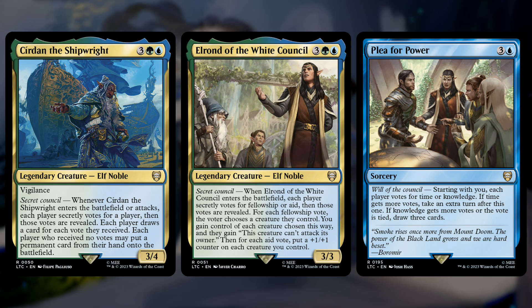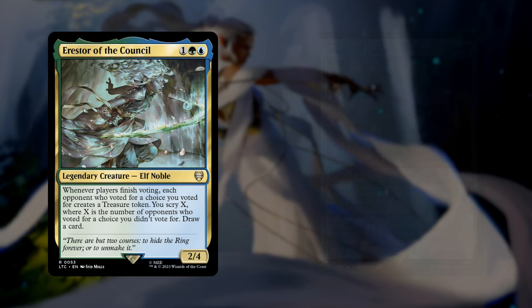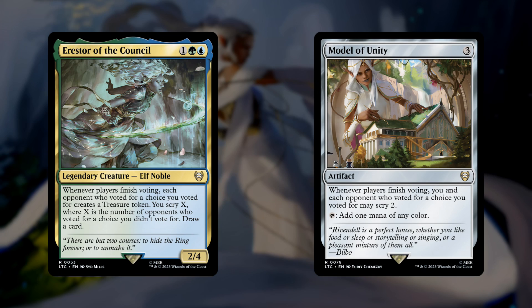But if you want something specific, you can sway the vote with things like Arrestor and Model of Unity. Arrestor will give treasure tokens to anyone who votes with you, encouraging players to agree with your choice, and if somebody doesn't vote with you, you still get the scry. The artifact just lets everyone who voted for you scry, including yourself, because you always vote for the thing you voted for — so you get the scry and other people get the scry too, so long as they vote for your choice.